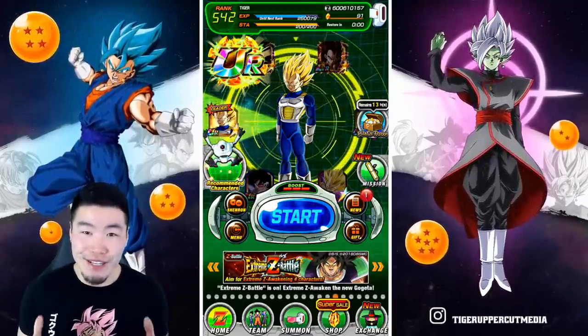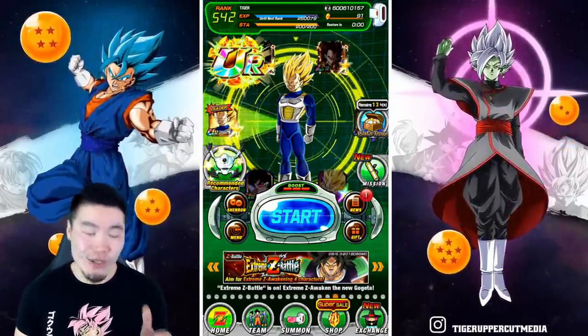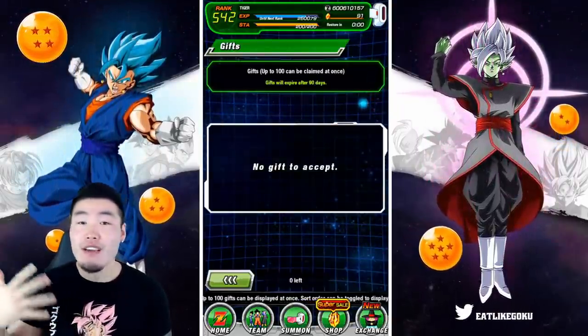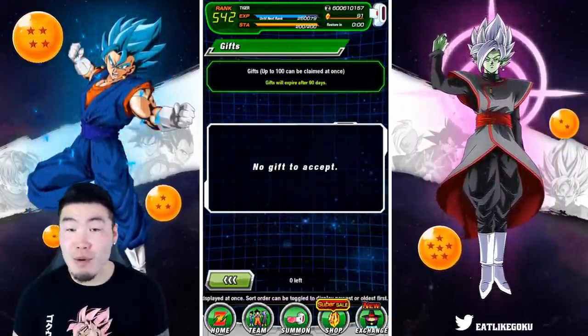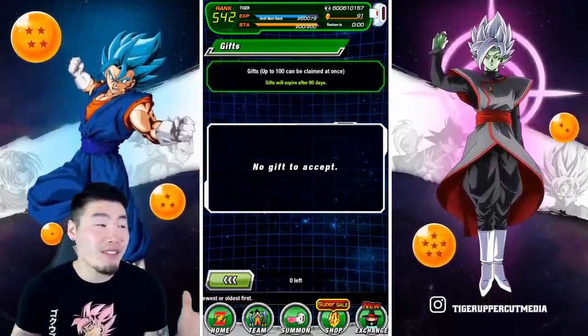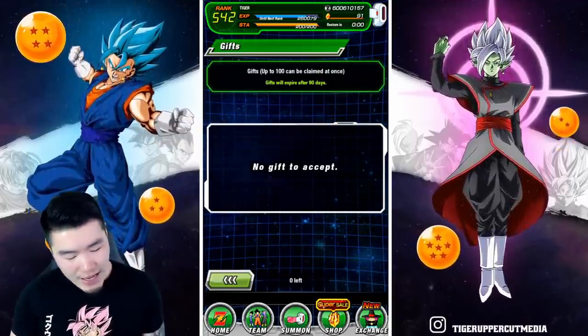The eight-hour maintenance just ended on global and we all got our stones. If you check your box, you should have gotten five stones for the maintenance and then 15 more stones for the Dokkan Now program, for a total of 20 free dragon stones, which is pretty solid.